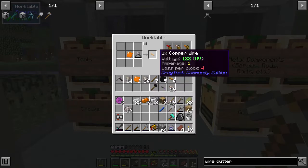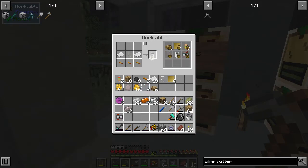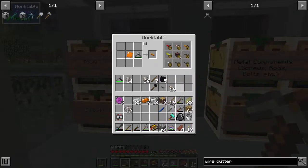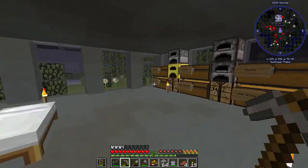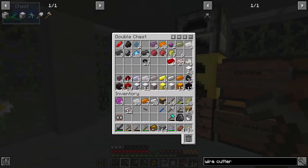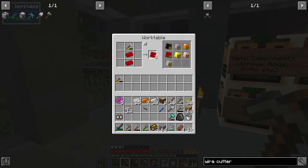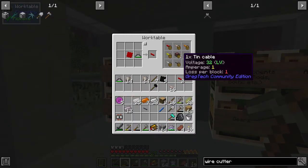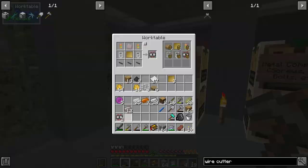There are the six copper wires and two vacuum tubes. We're missing three red alloy wires — we have one, so we need two more plates, then two more wires. Make the red alloy wires and there is the second primitive circuit.